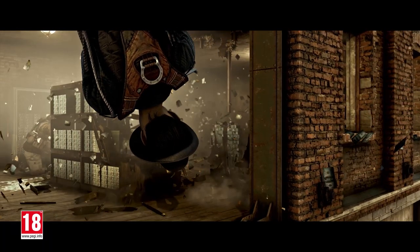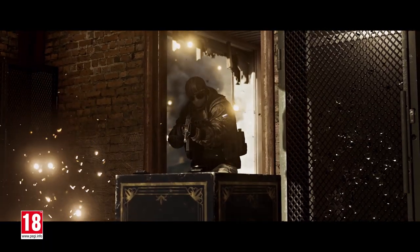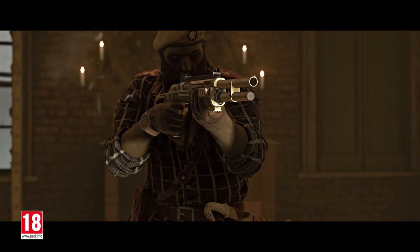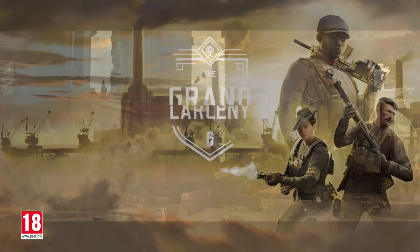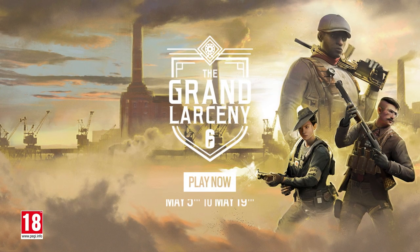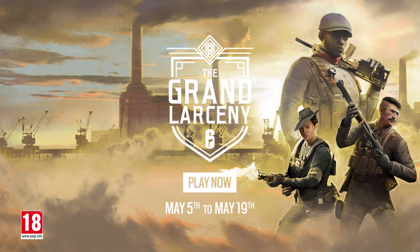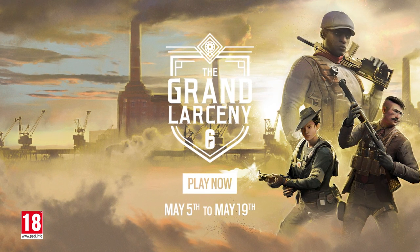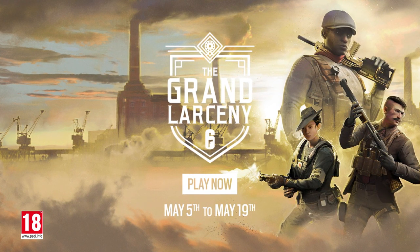These special packs can be obtained by completing special event challenges, or by purchasing them for 300 R6 credits or 12,500 Renown. There will also be a Roaring Riches bundle which contains the Deco Artetry signature weapon skin and the Crafted 6 charm, available during the event.